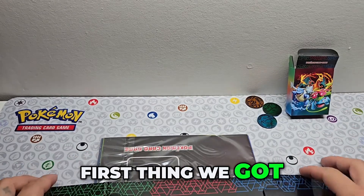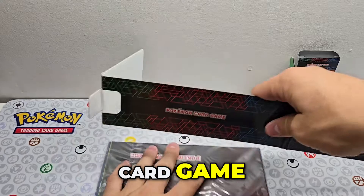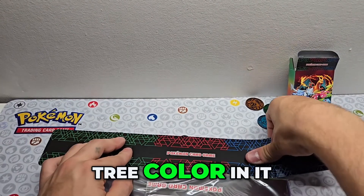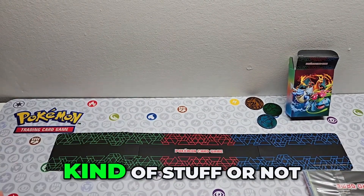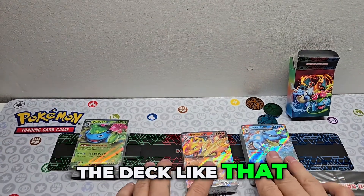The first thing we got is this Pokémon card game part — not exactly sure what it is, but it has three colors in it. It's also a code board. I don't know if it's just to put your deck in or something like that.